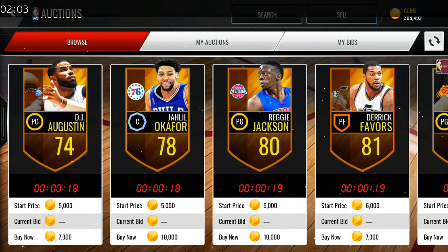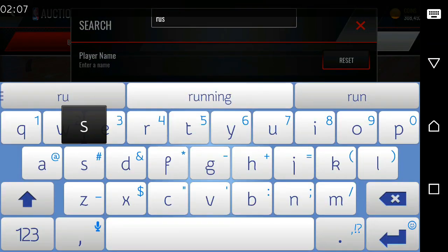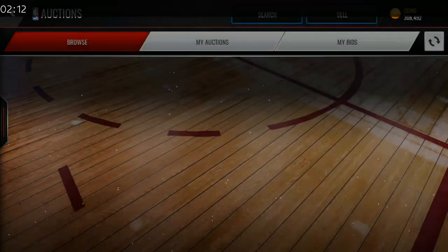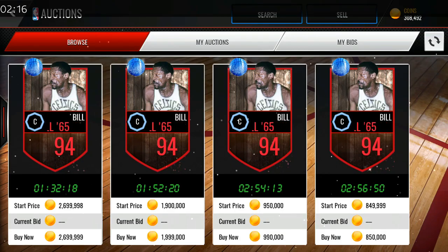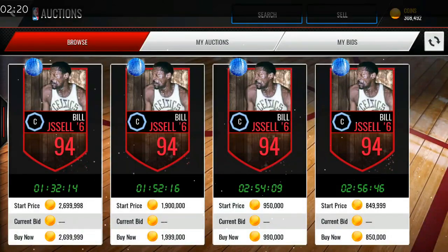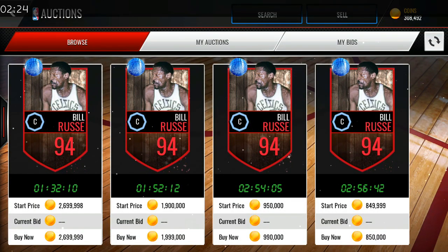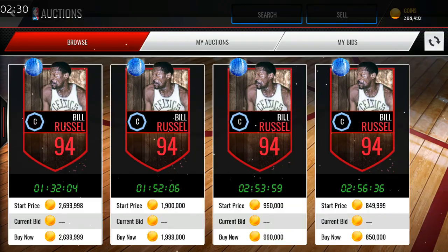Let's check the price of Bill Russell. If you want a quick profit money-making method, you can build Russell — I built him for 450k and the cheapest listing is 850k, so that's a hefty profit of around 350k to 500k. That's it for the video — please leave a like, share, comment, subscribe, and I'll see you soon with more content. Peace!